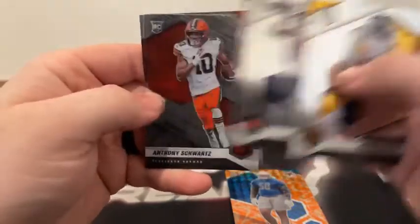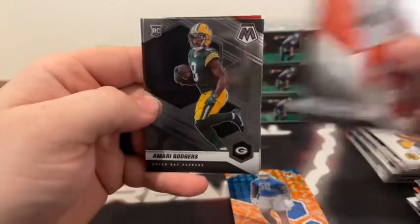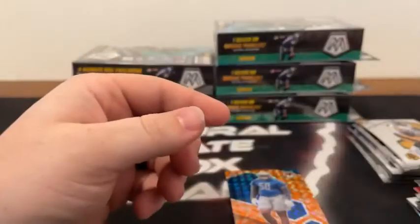We've got an AFC Deshaun Watson, some base rookies — there's Anthony Schwartz, Amari Rogers, and Greg Newsome for the Cleveland Browns. We'll sleeve and top load the Penei Sewell on the Orange Reactive rookie card for Detroit. And that will take us to Hanger Box number four.